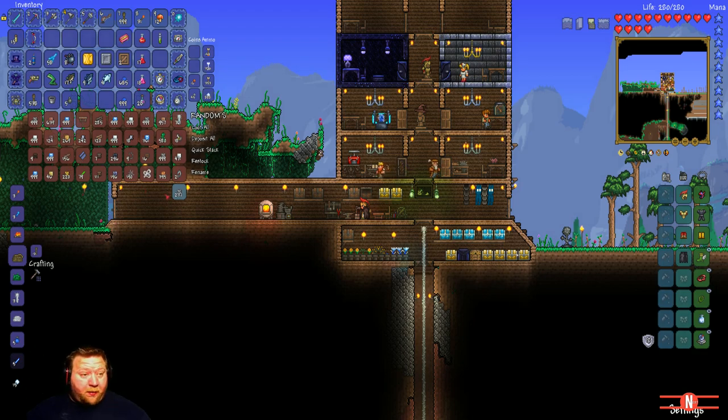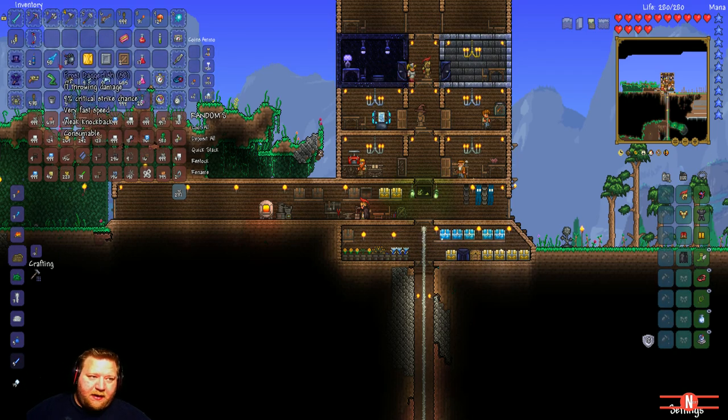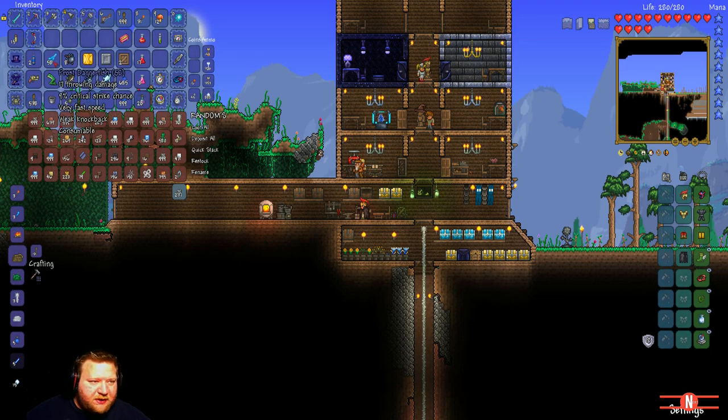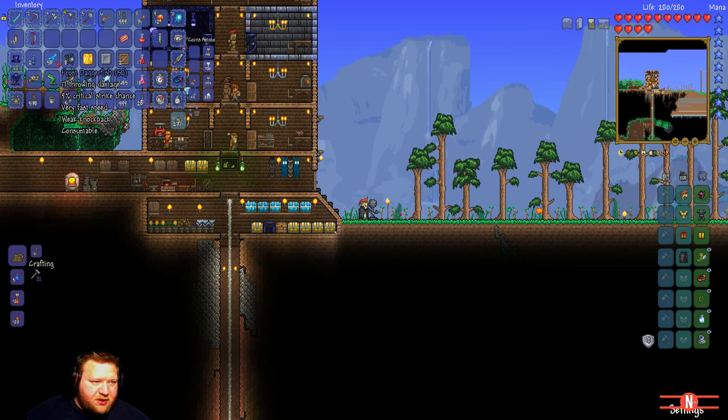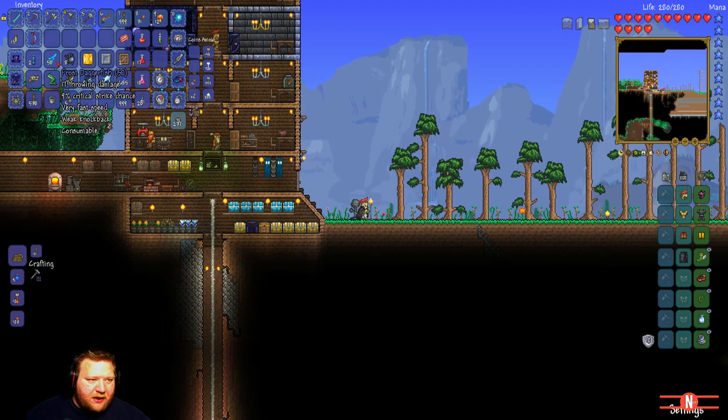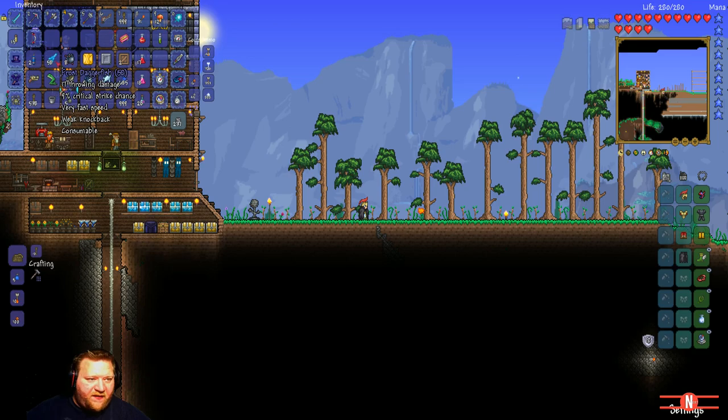In my adventure, you can probably already tell I've been out fishing. I haven't fished that much in Terraria 1.2 or any of those updates, so I don't know which of these fish are actually new. But I've never in my wildest dreams seen a frozen daggerfish or a bombfish. The bombfish is exactly the same as a normal bomb that you can combine with gel and make a sticky bomb. The frozen daggerfish - I don't know, it must be pretty damn cool. It gives quite a lot of damage: 17 throw damage, 9 crit, and a very fast attack speed.